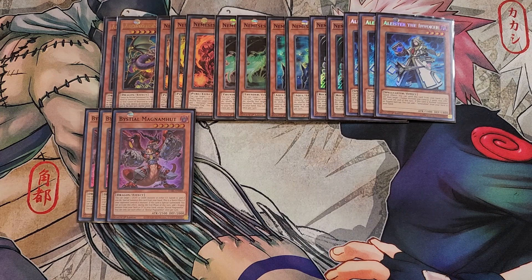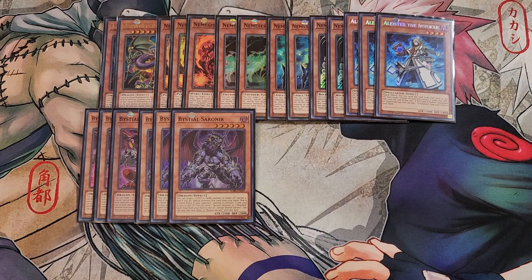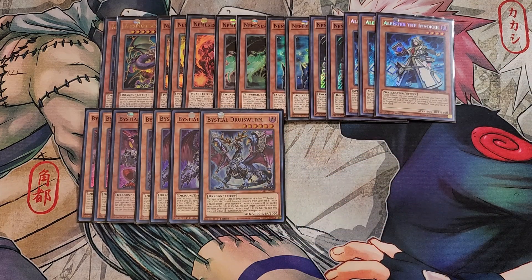We then play three copies of Sawineer. Sawineer is really good because we're playing a bunch of Bysteel cards, and this card has a super unique effect: if this card is sent to the graveyard, you can send a Bysteel monster or a Branded spell trap from your deck to the graveyard, which is always going to be your copy of Lubelion, because you can actually special summon that card from the graveyard. We then play just a single copy of Druid's Wyrm — spot removal that if this card leaves the field, you can target one special summoned monster your opponent controls and send it to the graveyard. It's super searchable and a great one-of.